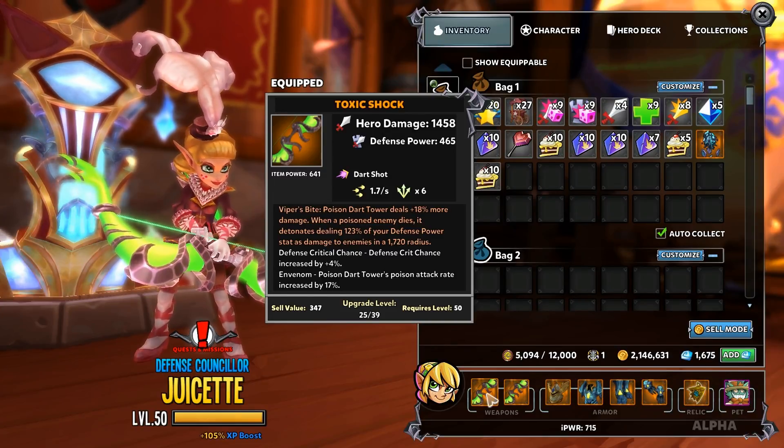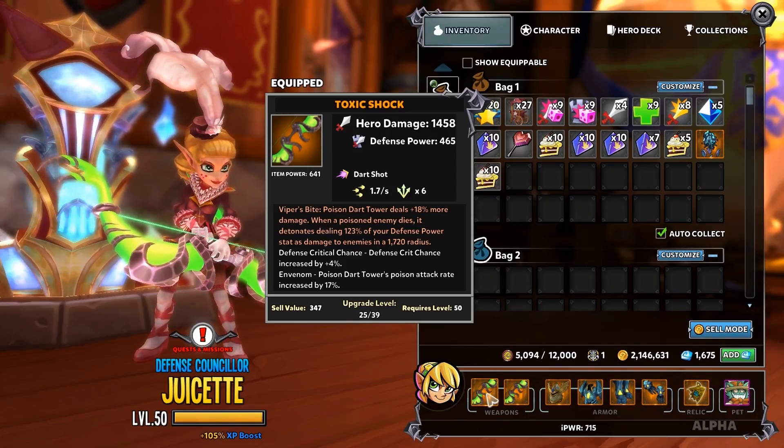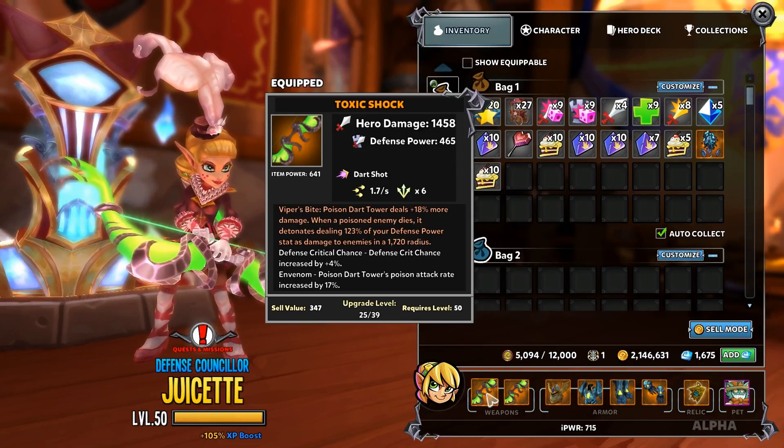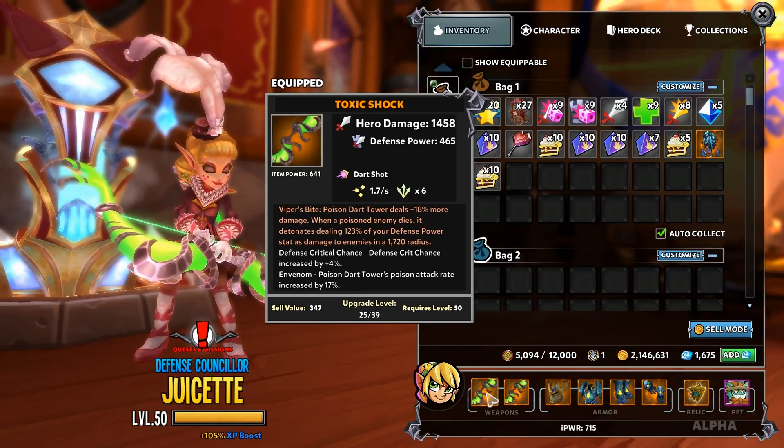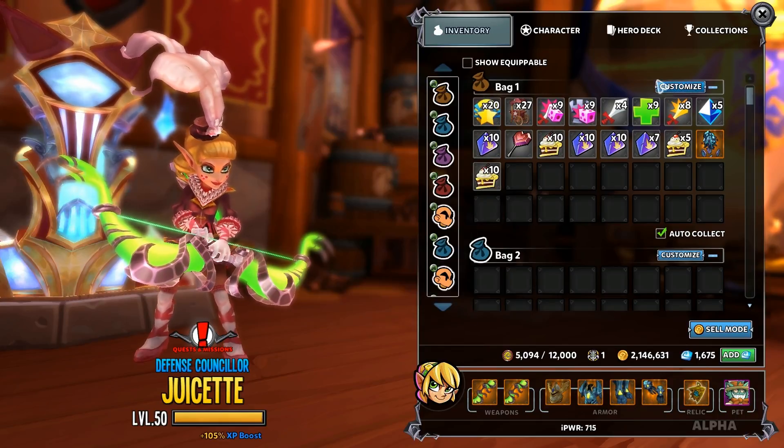The key change on the Toxic Shock is Viper's Bite: the Poison Dart Tower deals 18% more damage, and when a poisoned enemy dies it detonates, dealing 123% of your defense power stat as damage to enemies in a 1720 radius. The percentage for damage increase, the explosion, and the radius all roll independently, so you can get better or worse rolls. The other passives you really want are Defense Critical Chance and In Venom, which increases the PDT's poison attack rate by 17%.